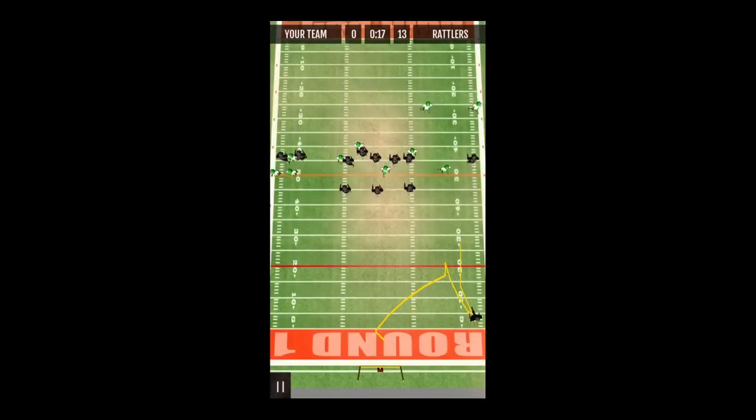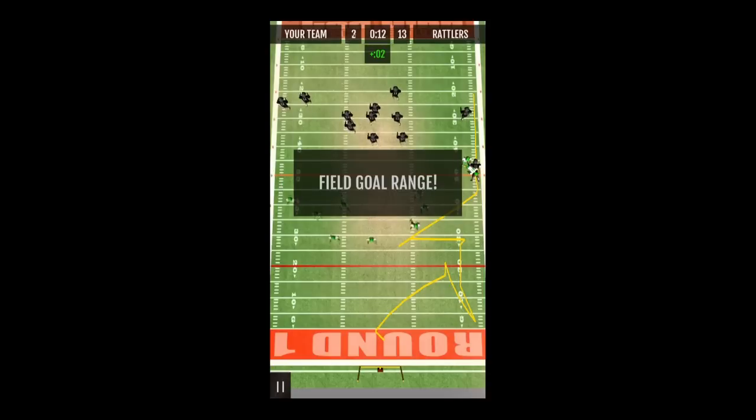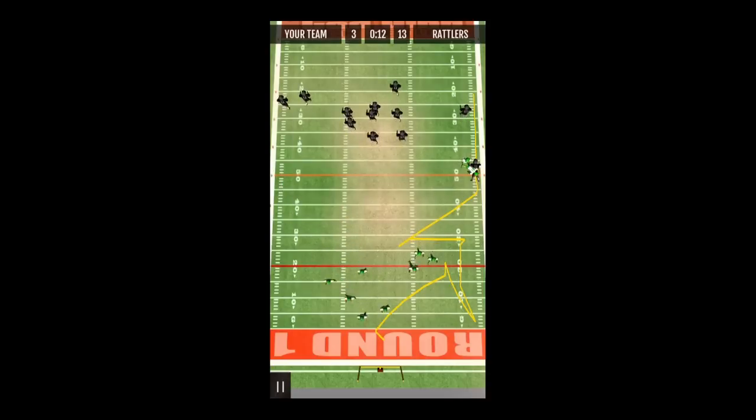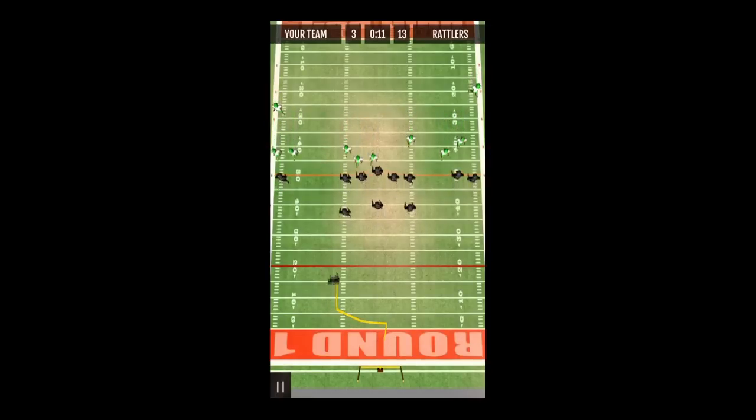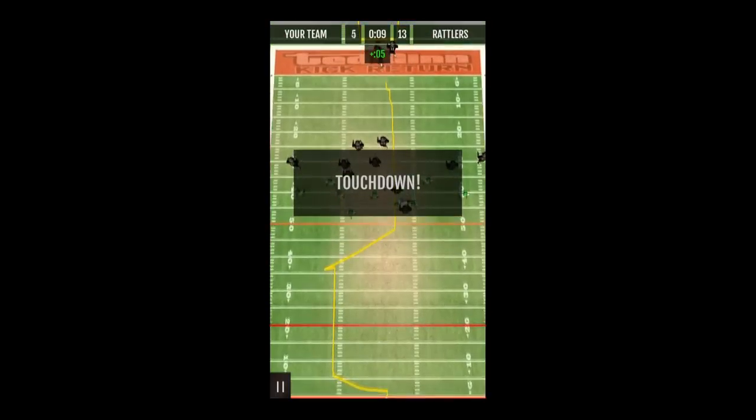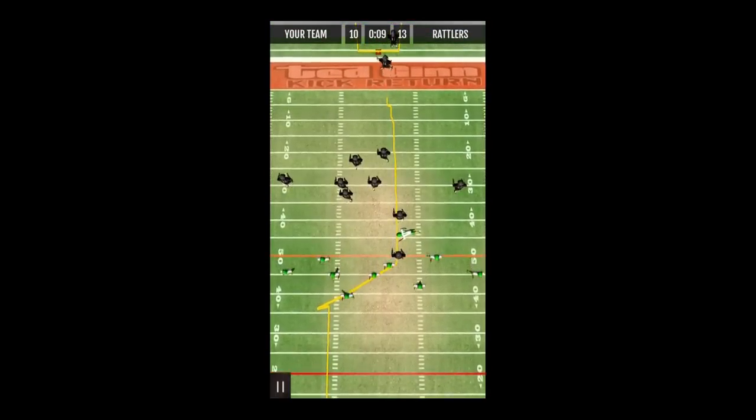You have to use your finger to properly find the holes, and sometimes it's not as accurate as I'd like. Many times, as you see towards the end, I moved my finger but my guy went right past the ball trying to find the hole. Go right up the middle and your guys will help you block, and sometimes it randomly does a spin move for you.